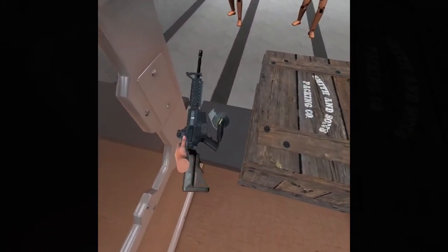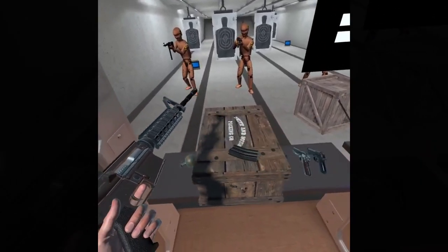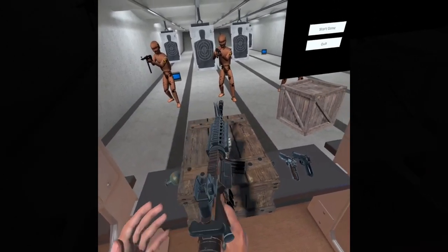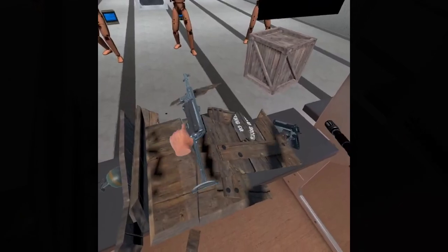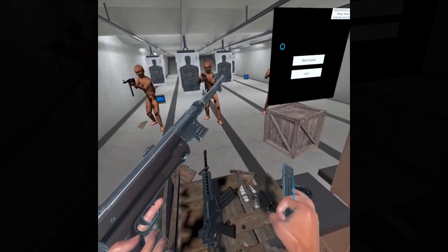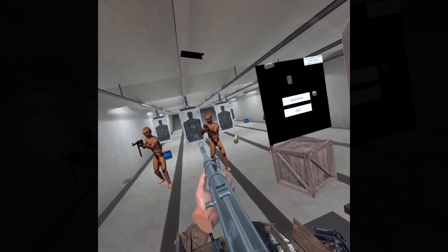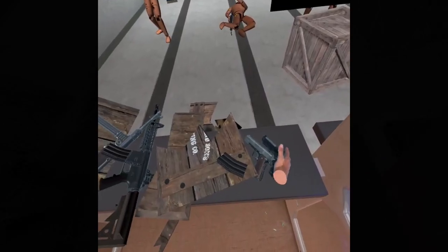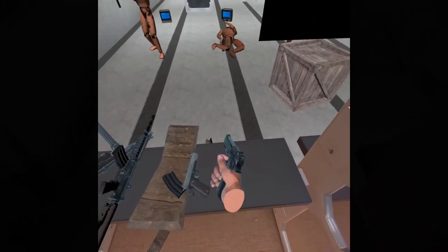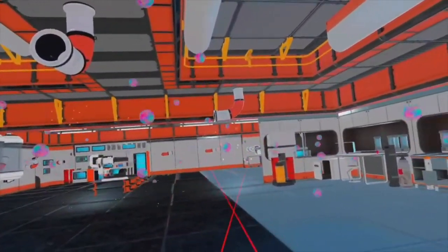Next up is Shoot House VR, a physics-based shooting range simulation that provides a realistic shooting experience. Players can test their shooting skills with a variety of firearms such as pistols, shotguns, and rifles. The game's ammo system is similar to that of Half-Life: Alyx, meaning players can grab ammo from behind their shoulders. Additional mini games are included and multiplayer support is planned for future updates.